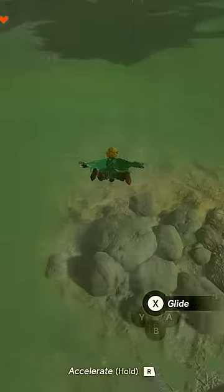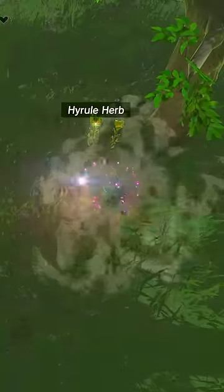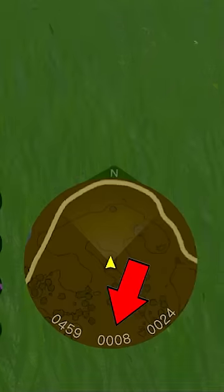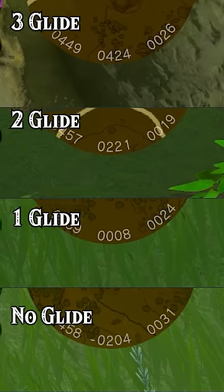For the first test, I used the full glide suit, and when I landed, my y-coordinate was 0424. Then I dived with two pieces of the glide suit and landed at 0221. One piece of the glide suit took me to 0008, and finally no glide armor dropped me off at negative 0204. It's cool to see that when jumping from this location, each piece of glide armor takes you almost exactly 200 Hyrulean meters further than the last.